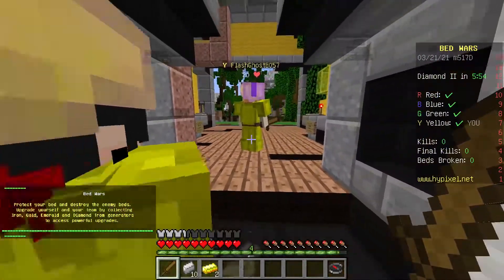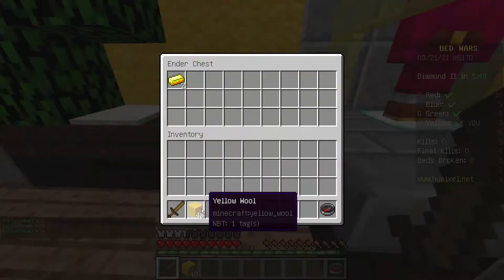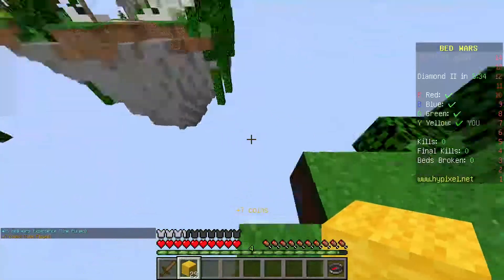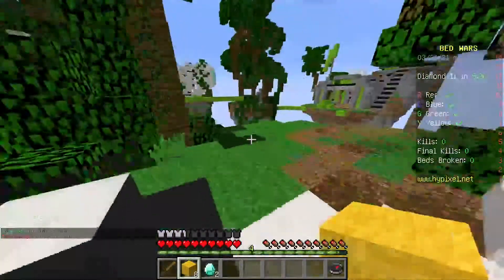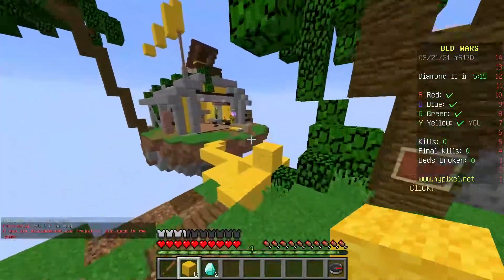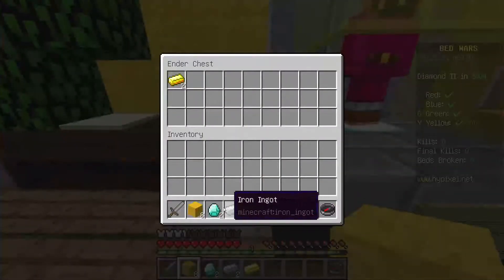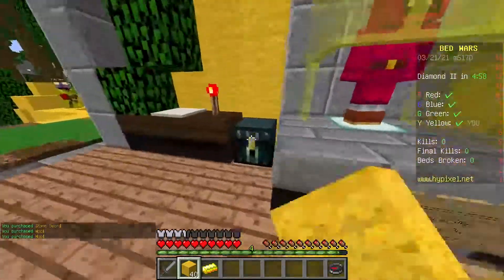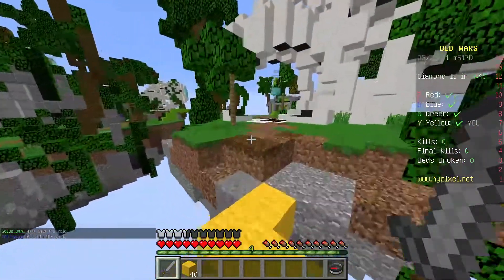Yellow team. I get 12 iron, make it all into wool, and try to put the gold in the chest. I rush over - it looks like green was a late start. I grab these two diamonds, get some more wool, maybe a stone sword, then try to push toward green. Let's go attack green - we can kill green quick, that'd be great.